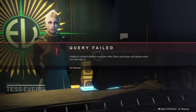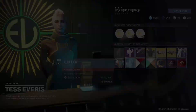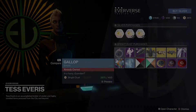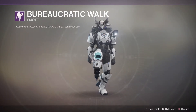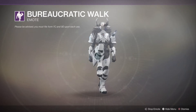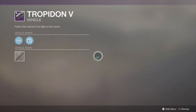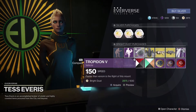Finally, let's head on over to everyone's favorite person, Tess at Eververse. For our bright dust we have the Gallop emote — let's take a look at that, it's a pretty good one — and then we have the Bureaucratic Walk, which is the one they used to let you walk through walls.